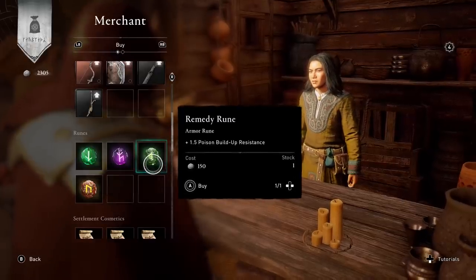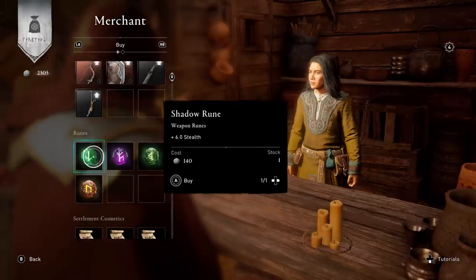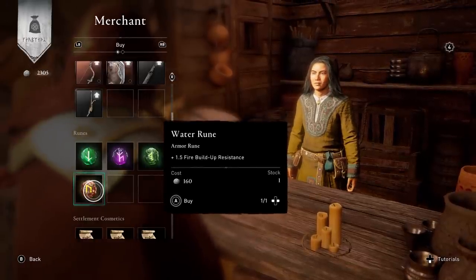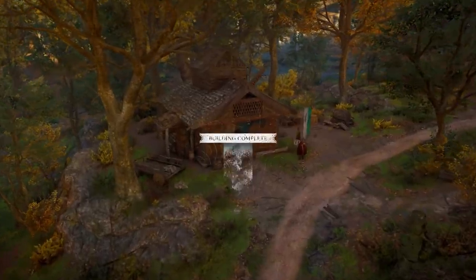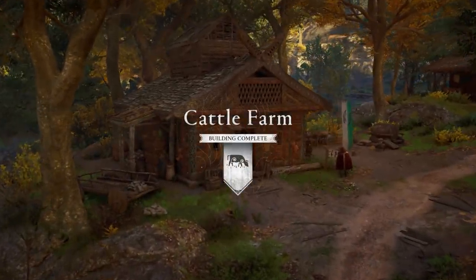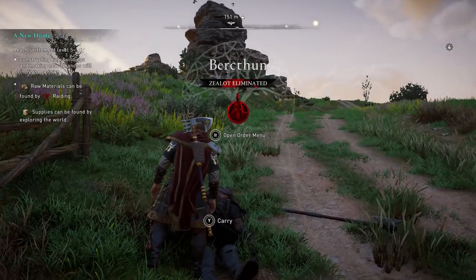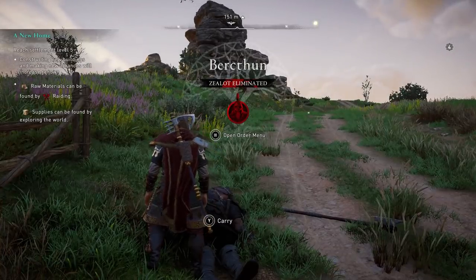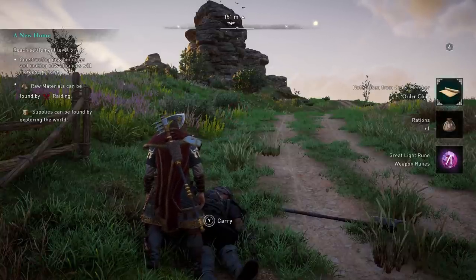I've tried saving and reloading outside the shop, as well as sleeping for 12 hours on the spot, but neither method resets the runes. The only thing that does is levelling up. As long as your settlement is level 5, traders are a great and reliable source of runes. So those are the three main ways you can get runes in Assassin's Creed Valhalla. Now let's get to how you can maximise your chances of getting the best ones.